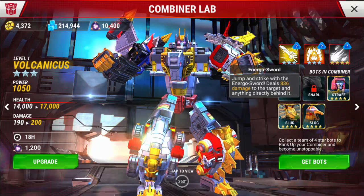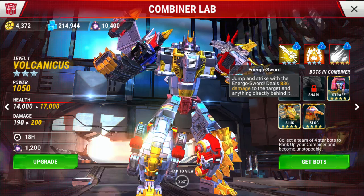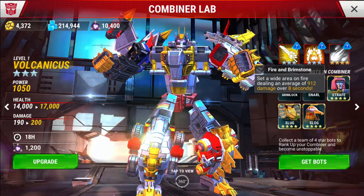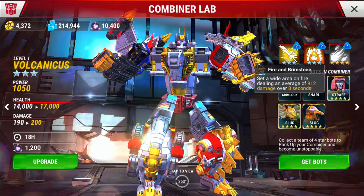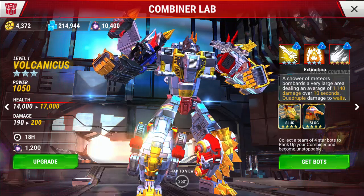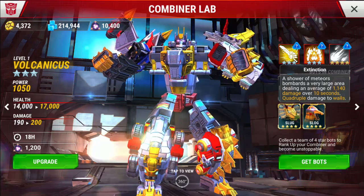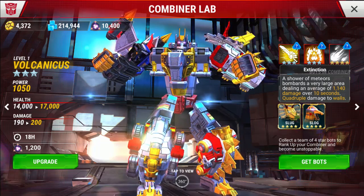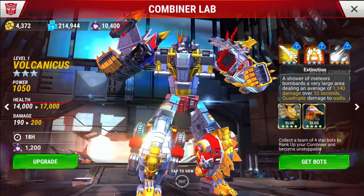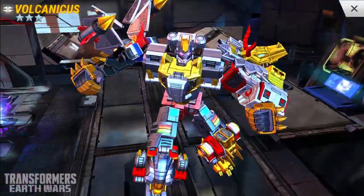The Energo Sword: jump and strike with the Energo Sword, deals 836 damage to the target and anything behind it — obviously that damage will go up when you level him up. Fire and Brimstone: set a wide area on fire, dealing an average of 912 damage over 8 seconds. And if you get the 4-star version, you unlock the Extinction ability — a Shower of Meteors that bombards a very large area, dealing an average of 1140 damage over 10 seconds, including quadruple — that's 4 times damage to walls.